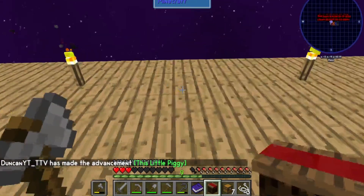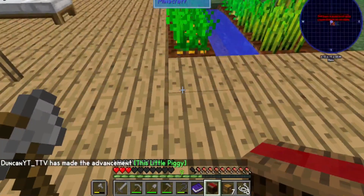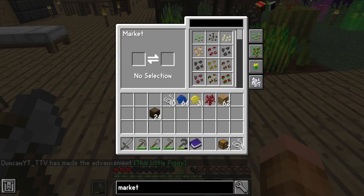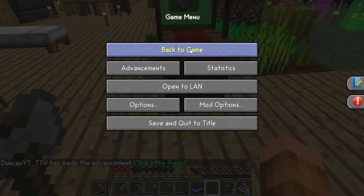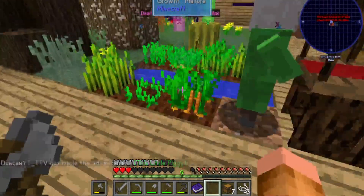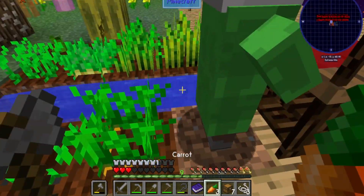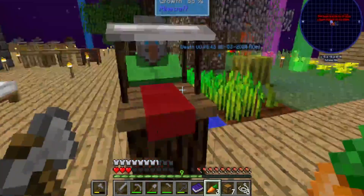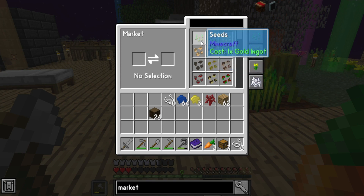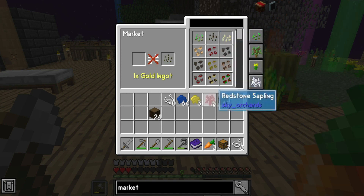I want to put this kind of near here. What the hell? Oh — okay. So we can get seeds and all that. Okay, so that is good.